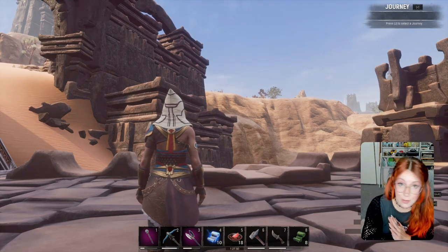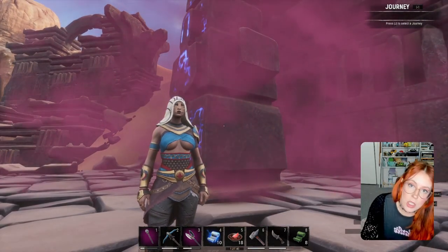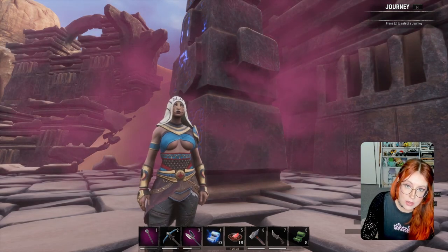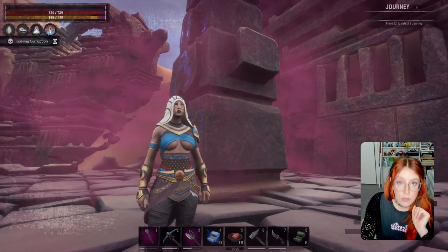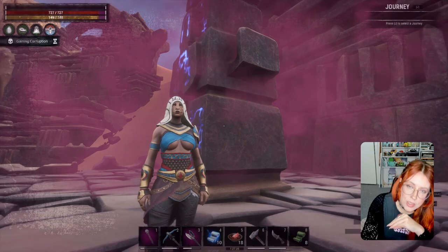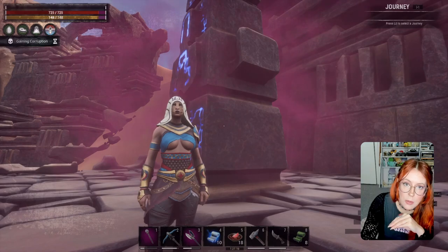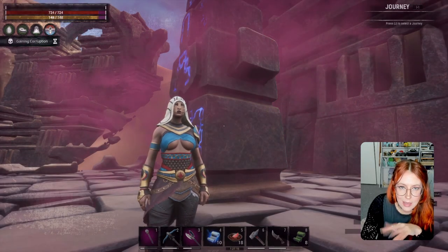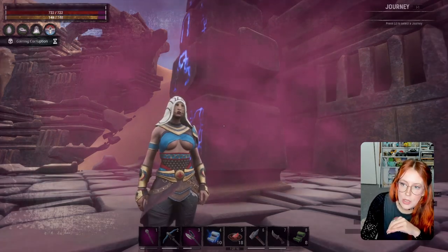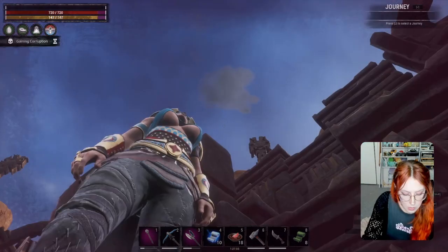You don't want to hang around these places too long because this glowy cloud is actually causing corruption. I'm currently in creative mode so you can't see that, but it will come up saying 'gaining corruption' and your health and stamina will be depleted. You do need some corruption for certain sorcery things, and you're going to gain a bunch of it from teleporting. We'll also go into dances and a couple of uncorrupting things at the end of this video.